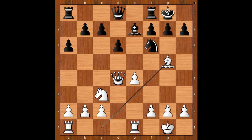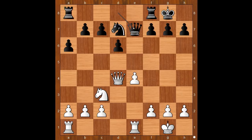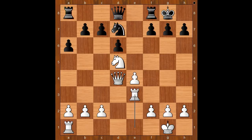Thomas castled kingside too. Bishop to g5, black to move. Knight to d7 — following the rule: when you have less space, exchange pieces. Bishop takes on e7, queen takes on e7. But now comes knight to d5, and the white knight is well placed on d5. The queen is under attack, queen goes back home. White is standing slightly better.